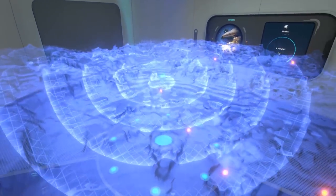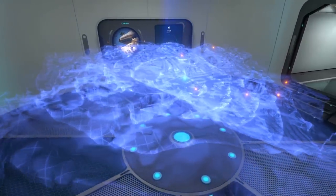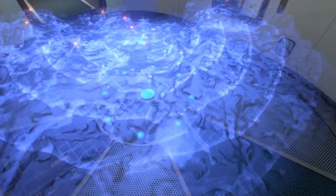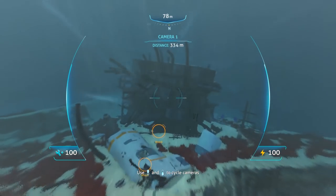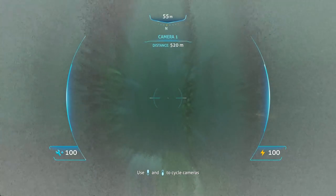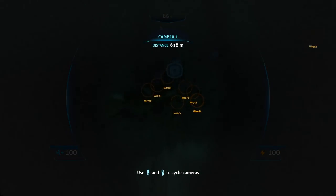By default, the scanner room has a base scanning range of 300 meters. It comes equipped with two camera drones that you can take control of from the panel on the wall. You can use the drones to move around the surrounding environment and map the terrain. Drones will appear as green dots on the central holographic display. While technically the drones have infinite range, their connection to the scanner room is limited and the video signal will begin to blur around 300 meters away before going dark at around 600 meters.